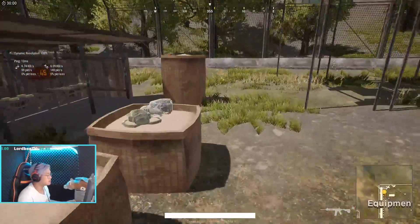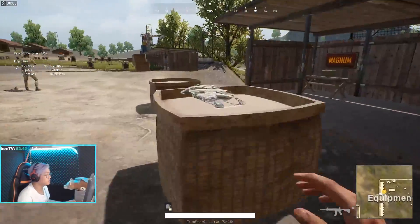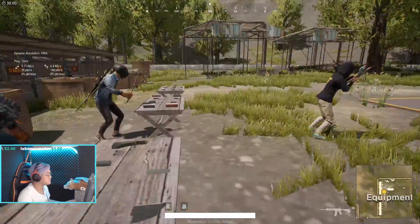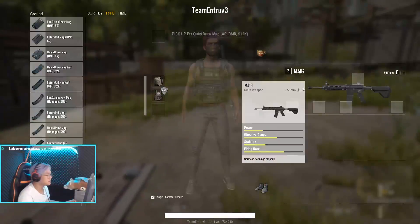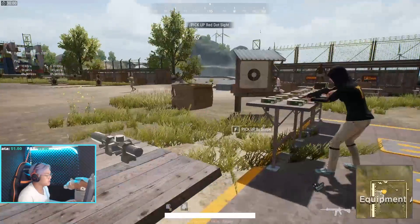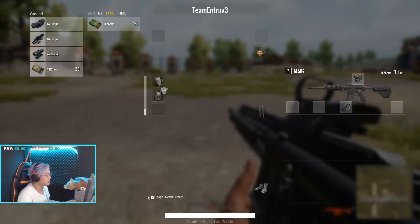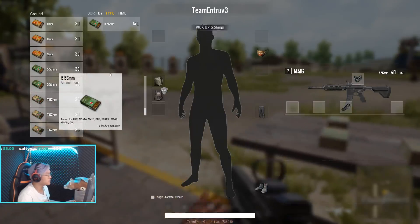Kita ambil tas dulu, ngambil face dulu supaya bisa bawa peluru banyak. Sama ngambil extended quickdraw-nya, udah pasti. Abis itu kalian pilih scope apa aja yang kalian suka. Kalau gue, biasanya kalau di PUBG Lite itu gue ngelatihnya itu scope red dot, itu udah pasti.